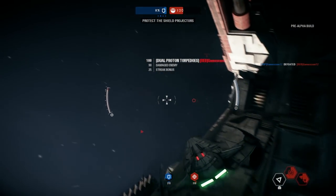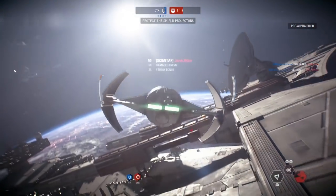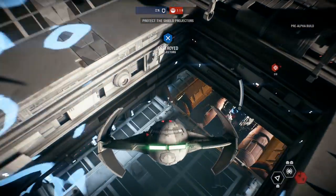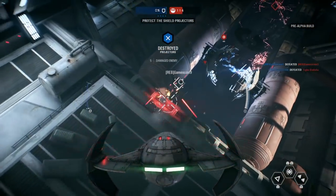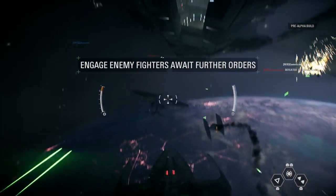Only one generator remains. If it fails, the path to the Star Destroyer will be open. Generators down — the dock is unshielded. Intercept their X-Wings. Failure is not an option.